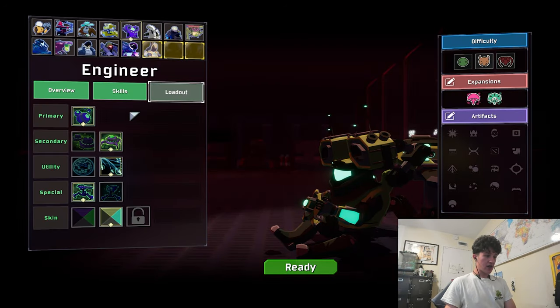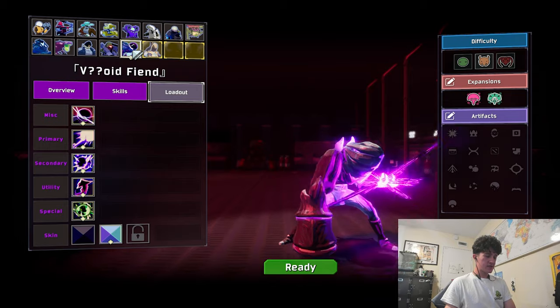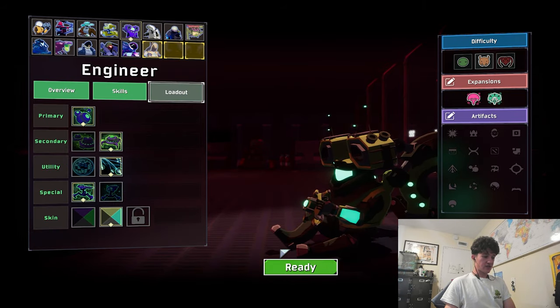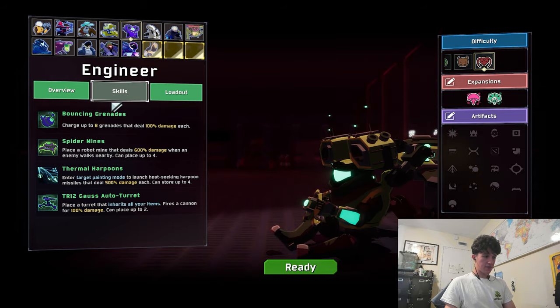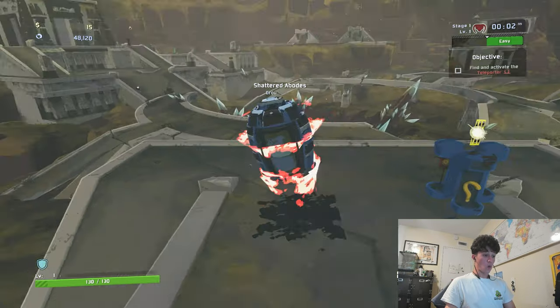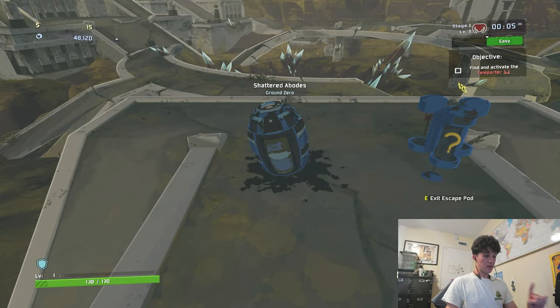I'm going to play as the old engineer because he's pretty easy. Actually, void fiend — no, I'm going to go as engineer. He's pretty easy to beat the game as. Let me just quickly set the game to monsoon difficulty. There we go. Oh — new map! Here we go, here's some new content. Finally.